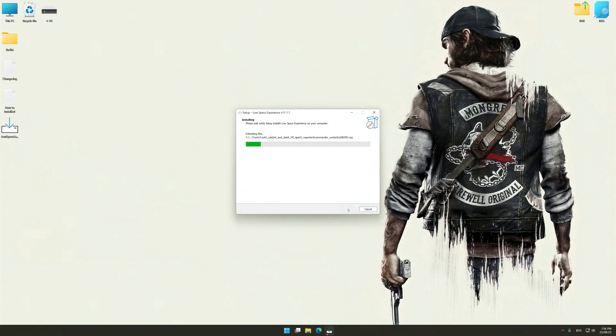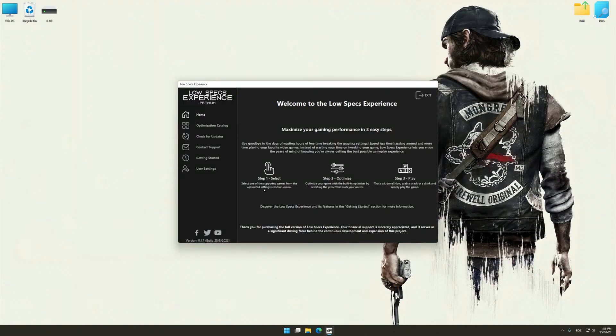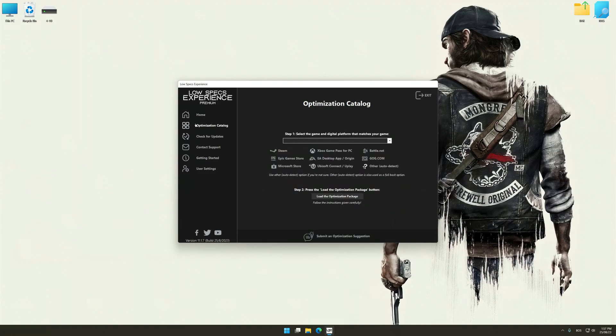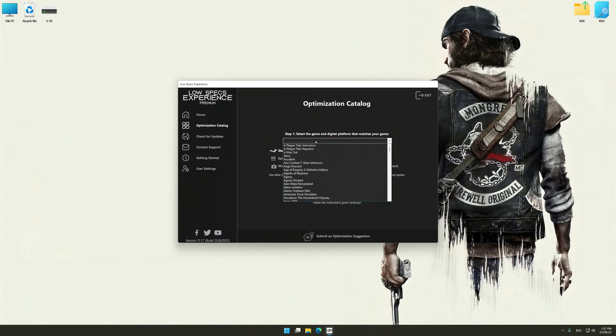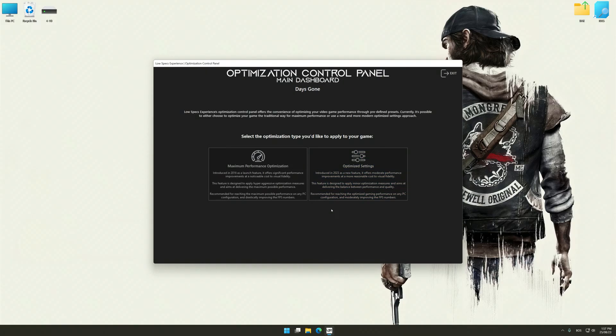First of all, start the installation process for Low Specs Experience. Once the installation is complete, start it from the newly created Desktop shortcut. Now select the optimization catalog, select the applicable digital platform, and then select Days Gone from the drop-down menu. Once done, press the Load the optimization package button. Low Specs Experience will automatically detect a supported game version on your system. Now press OK and the optimization control panel will load.